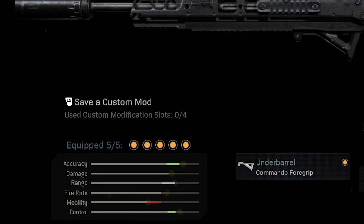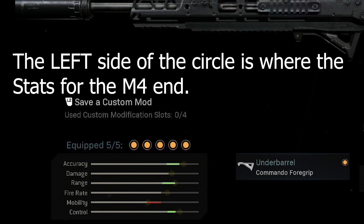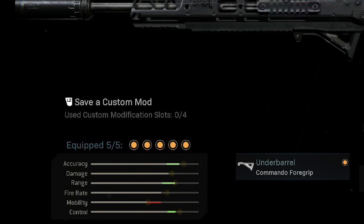The second set of attachments is how I see most people running the Grau: Archangel barrel, Tac Laser, Monolith suppressor, Commando foregrip, and 60-round mags. The M4 here has the exact same attachments, only with the M16 barrel on it — other than that, everything is identical.